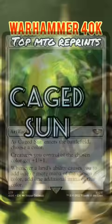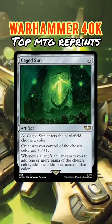Caged Sun. Buff creatures of a chosen color and get the most out of your mana base with this all-star that originated all the way back in New Phyrexia — or, as players back then liked to call the set, Neil Patrick Harris.